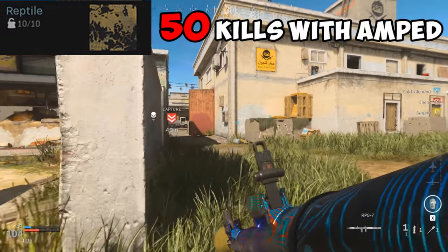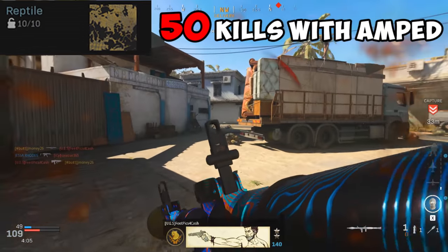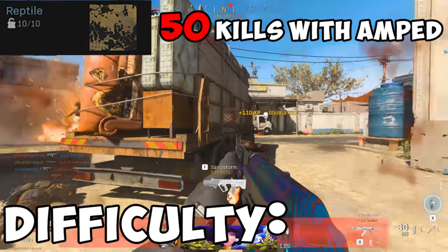For Reptile, you need to get 50 kills while using the Amped perk. Really simple — just get kills with the Amped perk equipped. It'll allow you to switch and reload your launchers a lot faster. Difficulty? No effort.